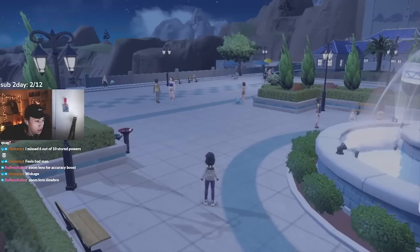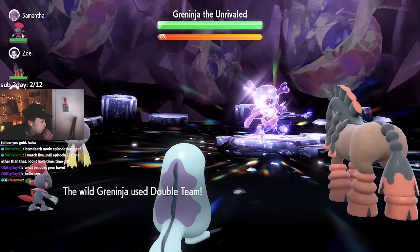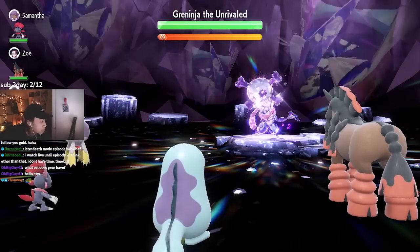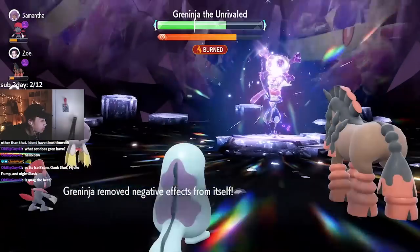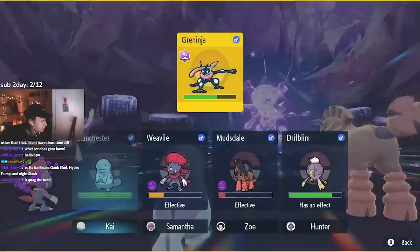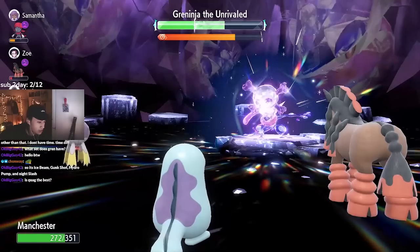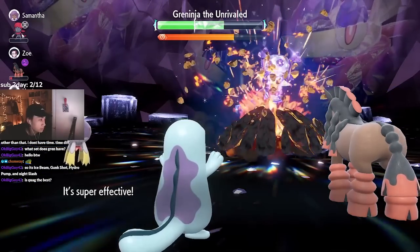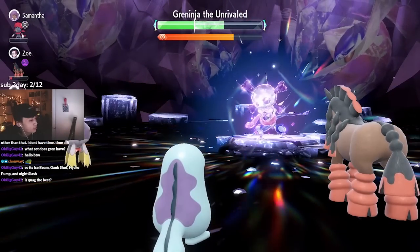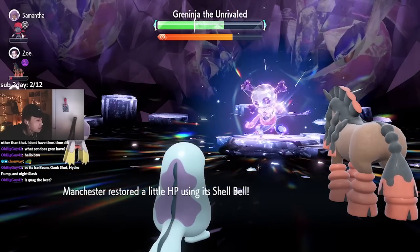The reason Greninja feels like RNG is its turn-zero tech: Toxic Spikes into Double Team. After about three turns it nullifies your boosts, and its shield goes up insanely early. On top of a heavy-hitting moveset, it can dodge 100% accuracy attacks and survive way too long because of that early shield. We're going to need heavy hitters that can break through the shield even without Tera.